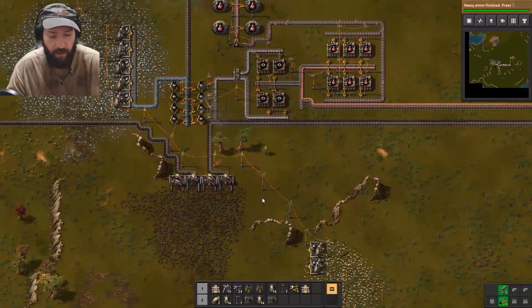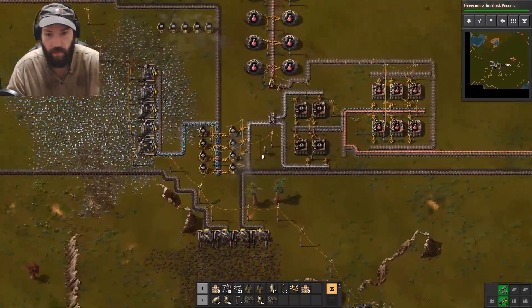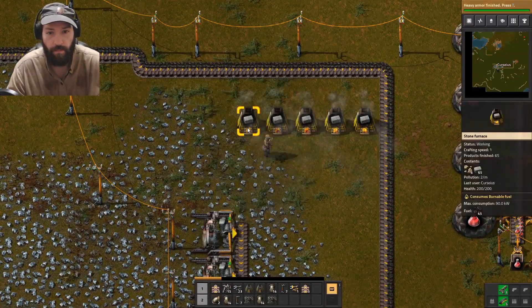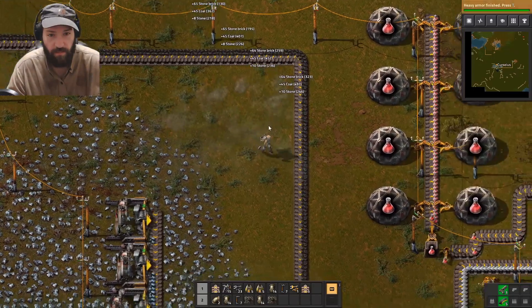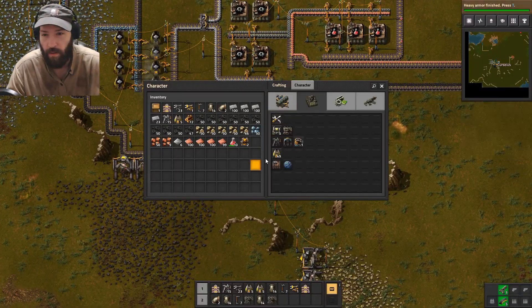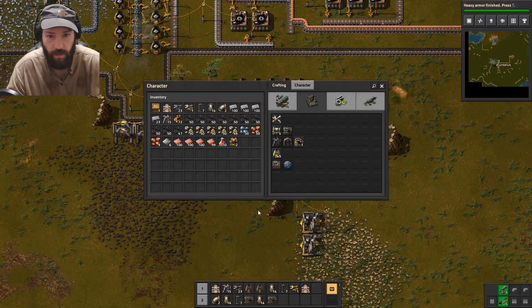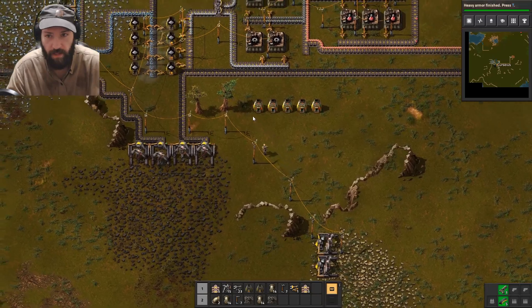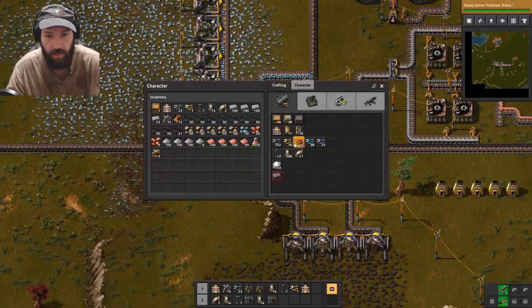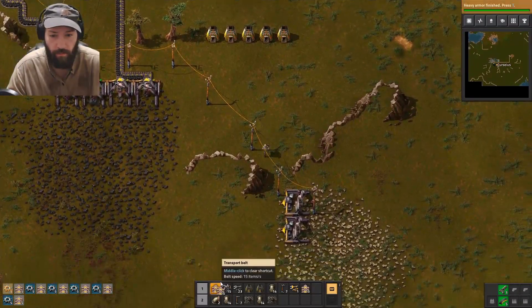I am gonna have to set up a thing though, so where do we put it? We will set them up like right here, and then of course I need belts — tons and tons of belts, because you know this is how it works. Alright, belts.